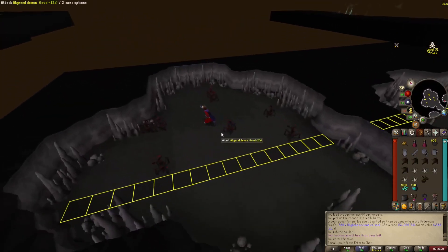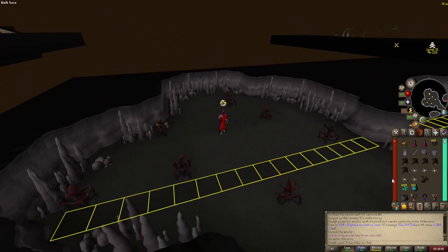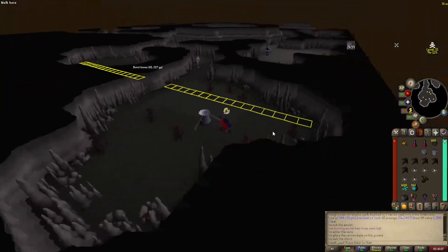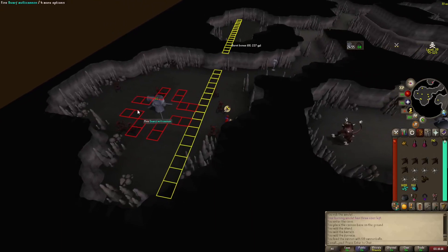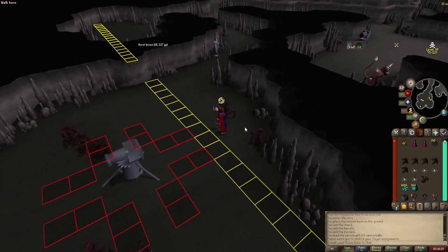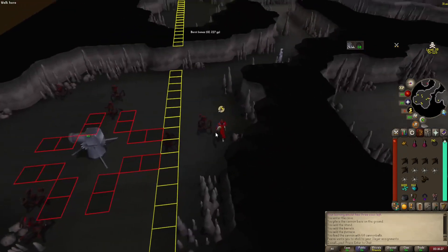Alright, and we're here. All you do is pray Melee and Protect Item, then set up your cannon. I have all these squares marked because that's level 30 wilderness. You just chill down here and let the cannon pull all of them. I can't do this task right now because I'm not on a slayer task, but this is where you'd go — the cannon would group them up and then you'd just barrage them.